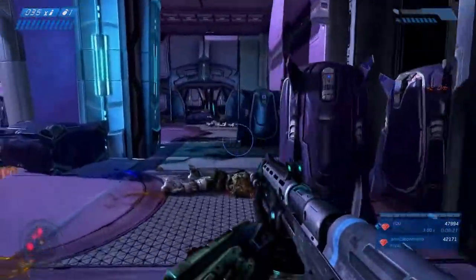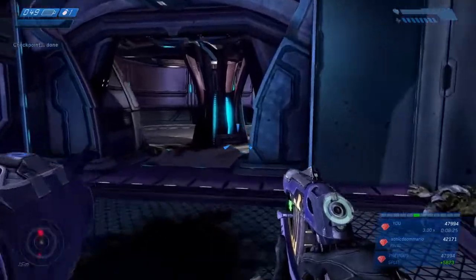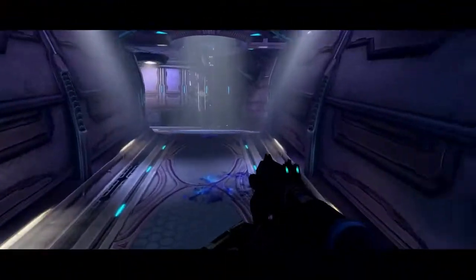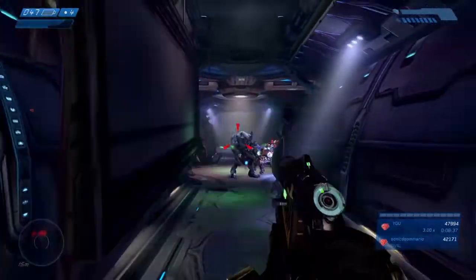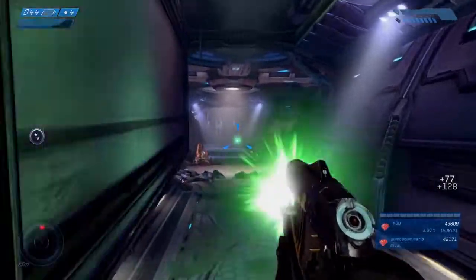Now we're into the final section where the captain is, and there's another big firefight we have to put up with. The hallway is empty until we get to the episode title — the captain. Usually you could just sit back and let them fight each other, but we're trying to get through here at a faster clip, so I try to help out and shoot the covenant. Usually the elites are the ones to take down.